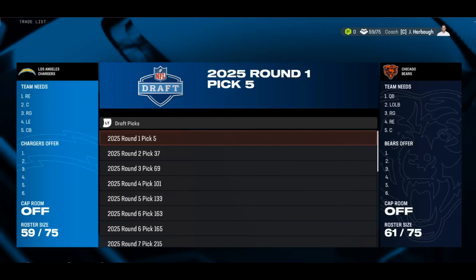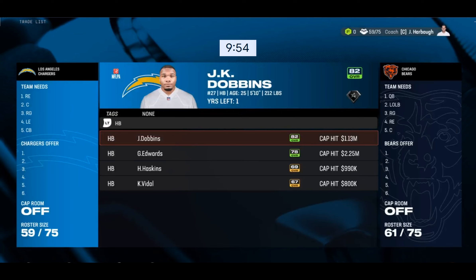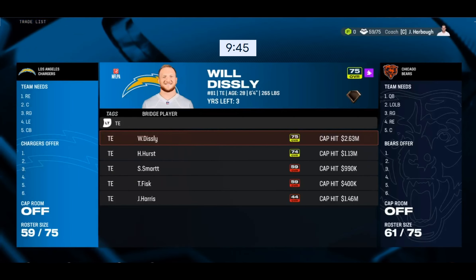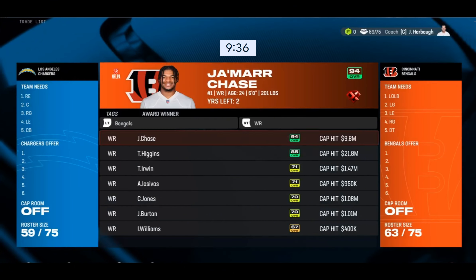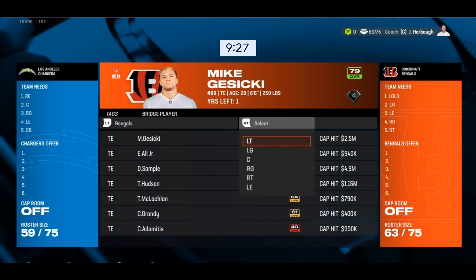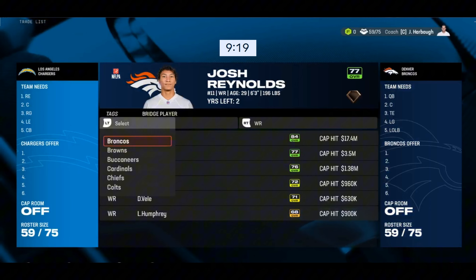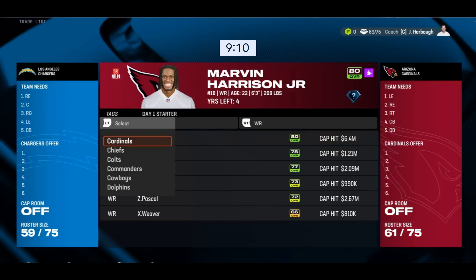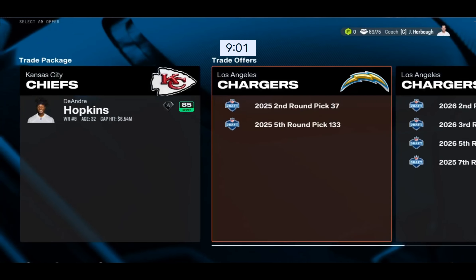I got my timer set up — starting in three, two, one. Okay, 10 minutes on the clock. First things first, I think we should go for a wide receiver, at least 85 overall, and we'll also need a tight end and some offensive linemen. Let me go to the Bengals and look at T. Higgins — yeah, that is not happening. What about DeAndre Hopkins? He's 85 overall and easier to get.